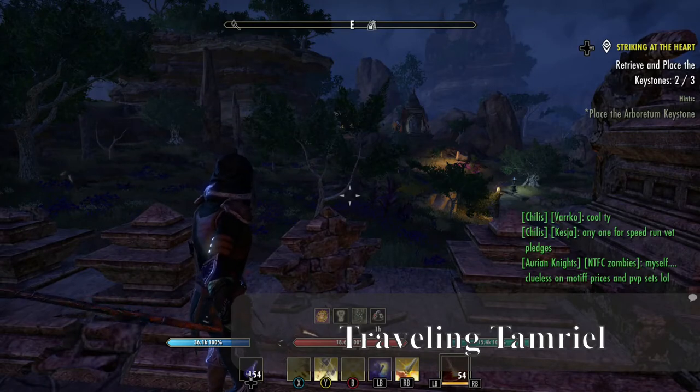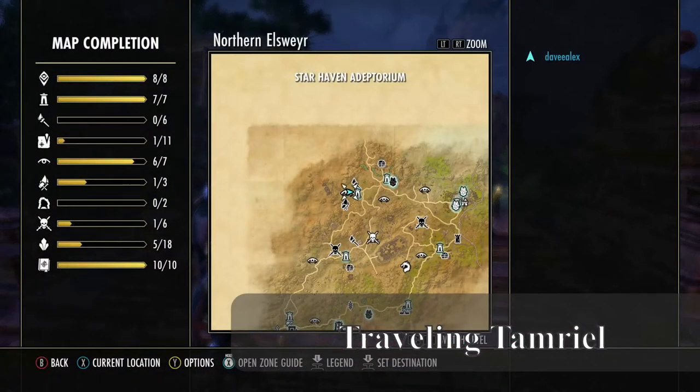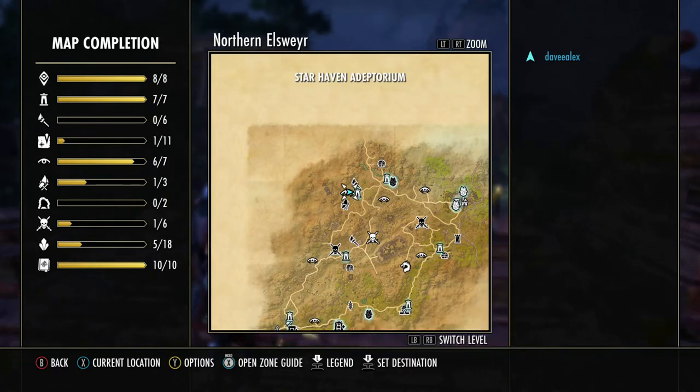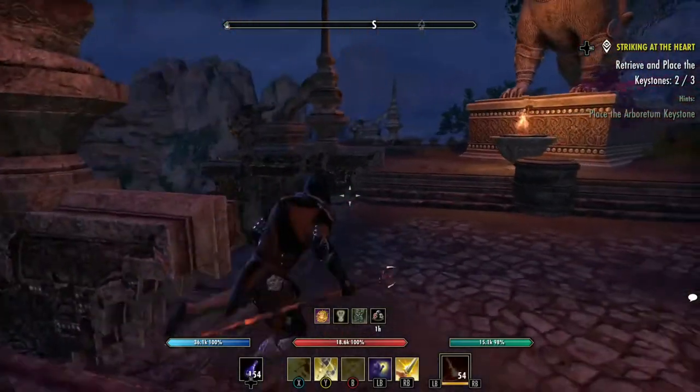We're coming out at the beginning of the game — most everyone starts in northern Elsewhere. We want to get to Deshaan because that's where everybody is. That's where the Plaza of the Gods is, where most of the good guild traders are. By hitting Select, I open my map and I can see there is a way shrine not very far from me that I'm going to run to.